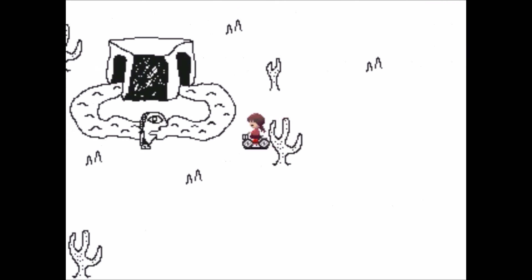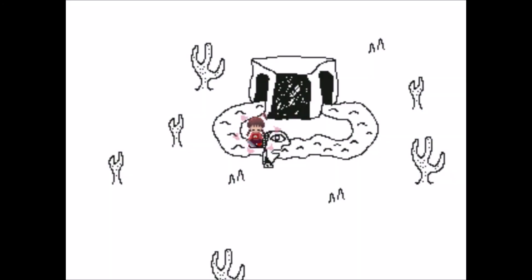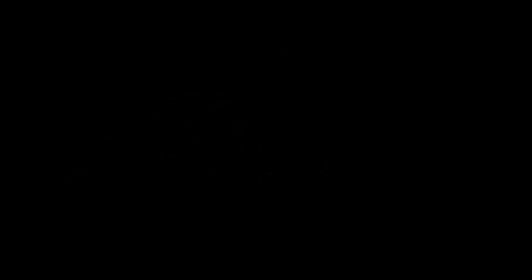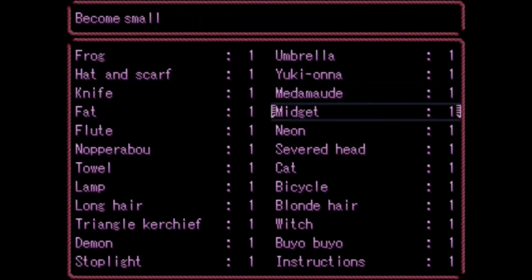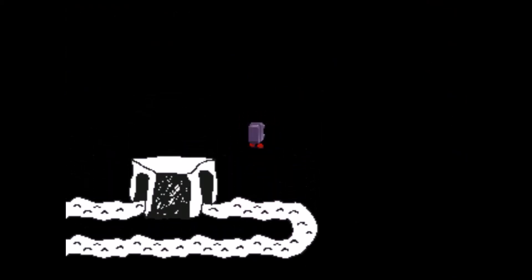Now, this tunnel — this is really interesting. You drive through it and nothing happens, right? Well, you take a knife, stab this thing, walk through, and then you are teleported to a room filled with blackness where we can find a special NPC. I'm going to activate the stoplight just so that she doesn't get away.